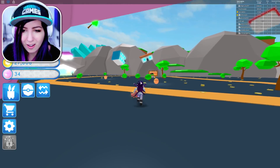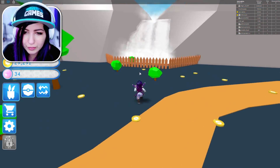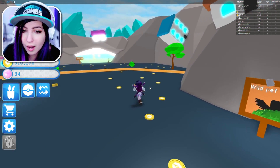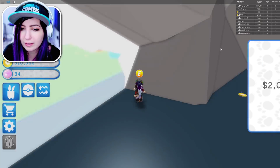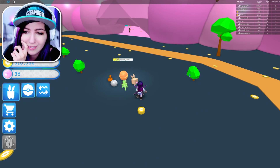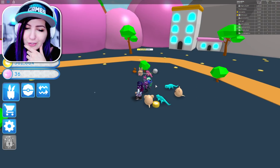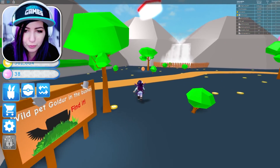I'm in Bubblegum Town now. I just went to the next place. Oh my gosh — there's buildings on the sides of rocks and a waterfall. I wonder if there are any water pets in here. There's more areas — Emerald Road is going to cost us 2 million to unlock. I don't know if we're going to make it to Emerald Road today. But now with these strong pets and getting coins a lot faster, I think I can get a really good pet. I already have 500,000 coins — I've got to get to 2 million.